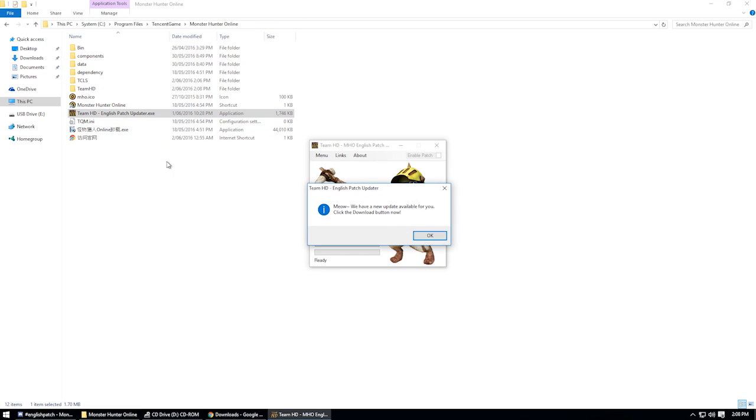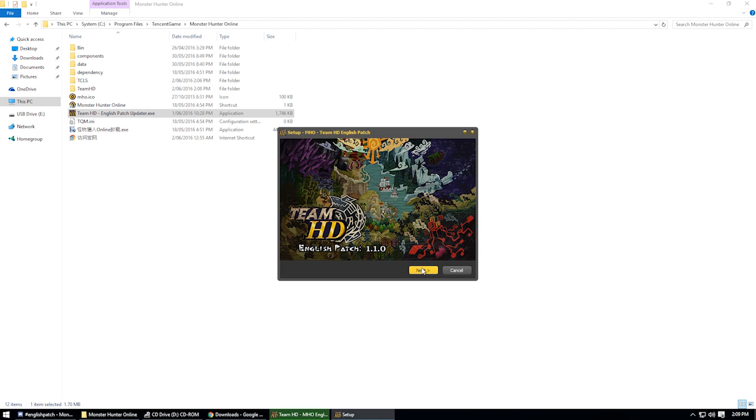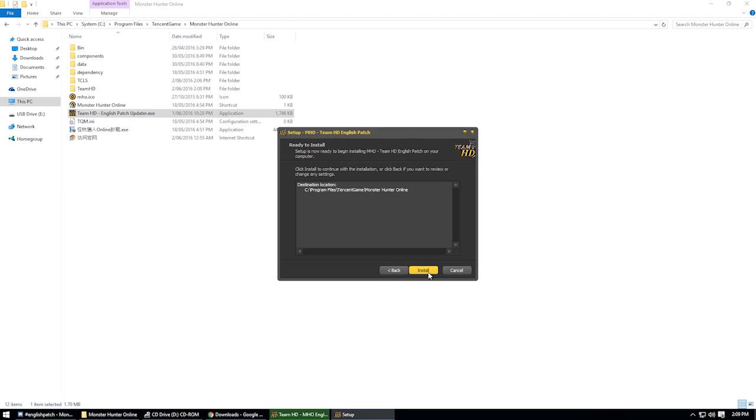Once you've done this, run the extracted executable file and you'll be greeted with a simple prompt that is searching for updates. If there's a new one available, it'll ask you to download it, and once you've done so, that'll automatically run. It's then going to prompt you to install the patch into a directory. Please make sure that this is your Monster Hunter Online main directory as it may not be yours by default — and this is a common problem. Hit next, then install.